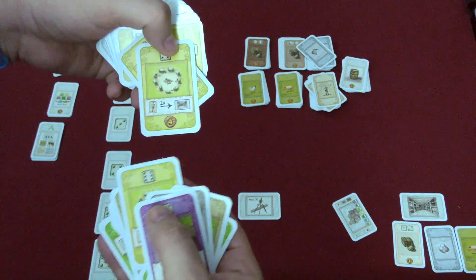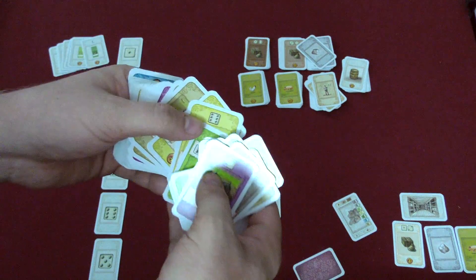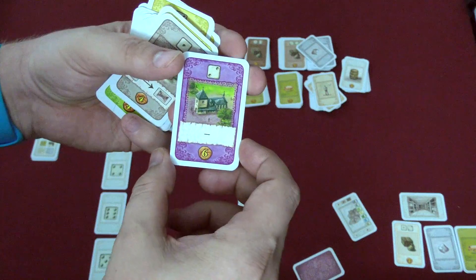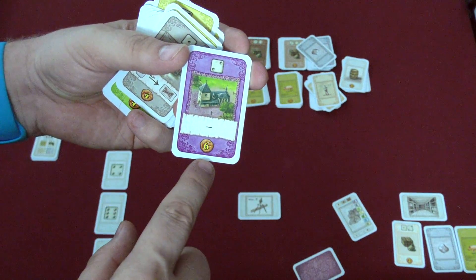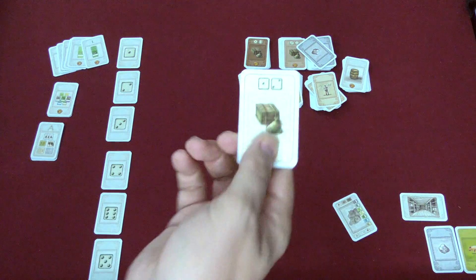Each type of card is worth victory points, but those points don't score unless you get three of that type, so you're trying to get them in sets of three. Three yellows is going to be four points; four yellows, still four points. You need six yellows to get eight points. The purple cards are wild and can be put in any set, but if you have a set of three purples, they'll be worth six points.